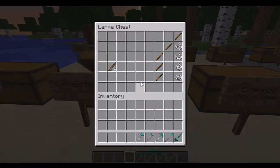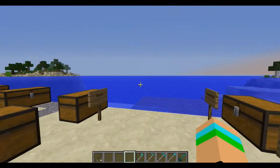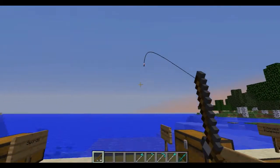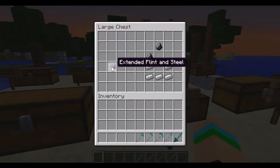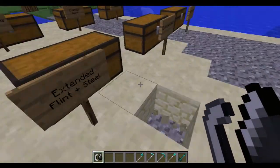That's the extended rod. I'm not entirely sure what this does — I think it allows you to fish further. Yes it does, a lot further. Next we have the extended flint and steel. I believe this just lasts longer. It does.